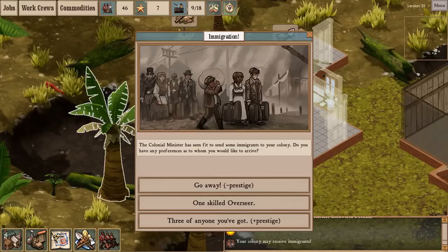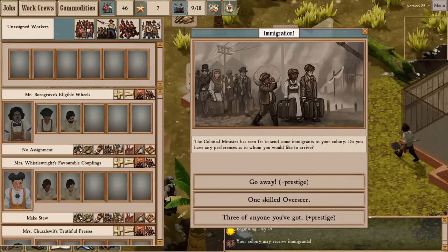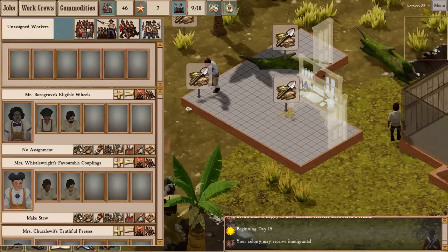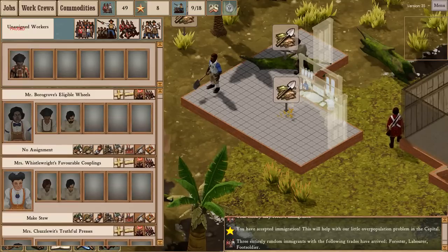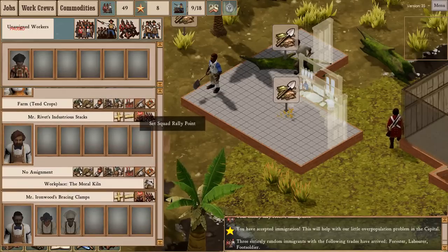Definitely don't need more NCOs or overseers. I guess I'll take three of anyone. I'm trying to change the overseer-laborer balance — I don't need quite so many overseers. Maybe I should start shooting them. I'd say I've got a forester, laborer, and foot soldier. That's good. Not a single overseer.